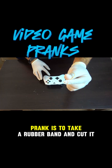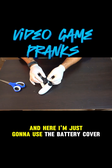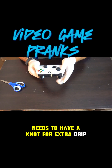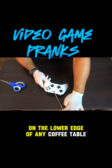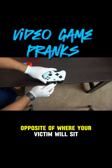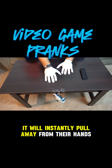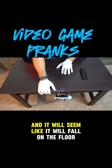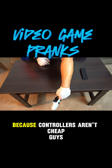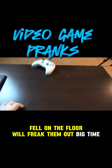Another controller prank is to take a rubber band and cut it. Attach one end to the controller — here I'm just going to use the battery cover so it stays put. The other end of the rubber band needs to have a knot for extra grip and it will be taped on the lower edge of any coffee table. Once it's on well, leave the controller close to the edge opposite of where your victim will sit. When they reach over to grab their controller it will instantly pull away from their hands and it will seem like it will fall on the floor, but the rubber band will save it. Controllers aren't cheap, so for them to think that their controller fell on the floor will freak them out big time.